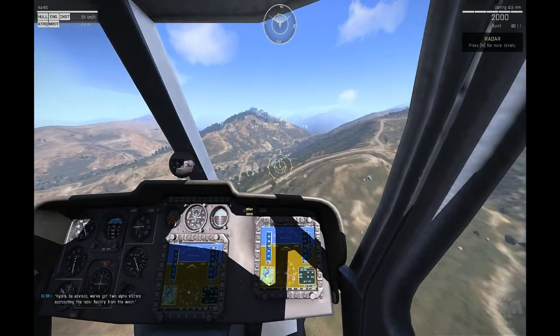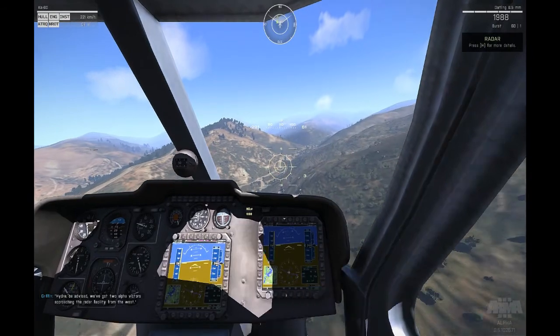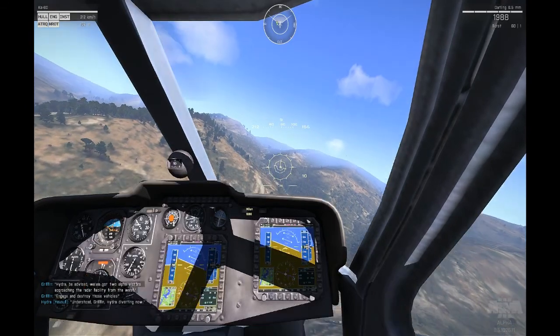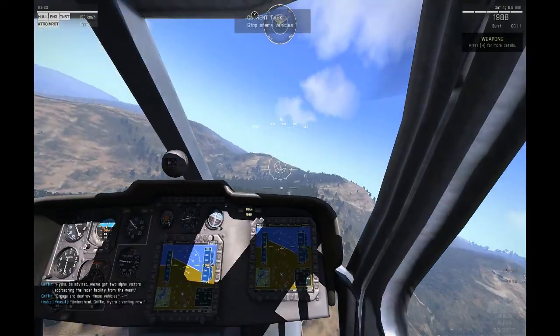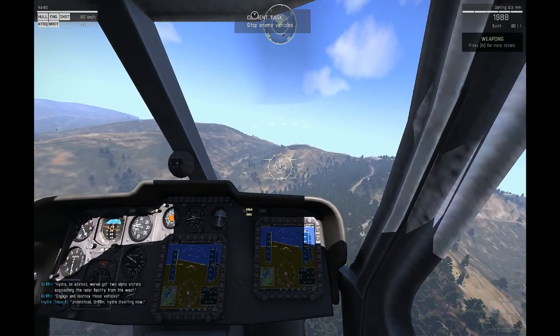Hydra, be advised — we've got two Alpha Victors approaching the radar facility from the west. Engage and destroy those vehicles. Alright, roger that. Understood, Griffin. Hydra diverting now. Looks like we are now peeling off to attack some bogeys — rather, Alpha Victors.